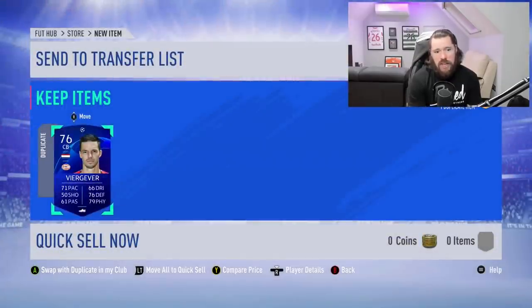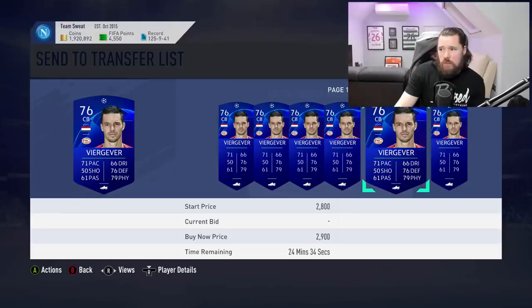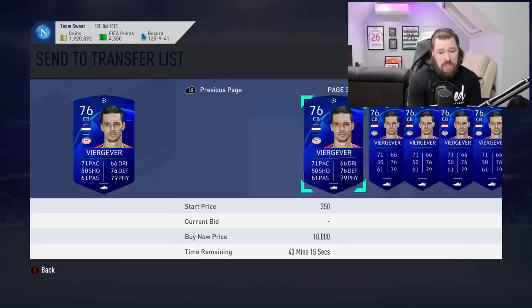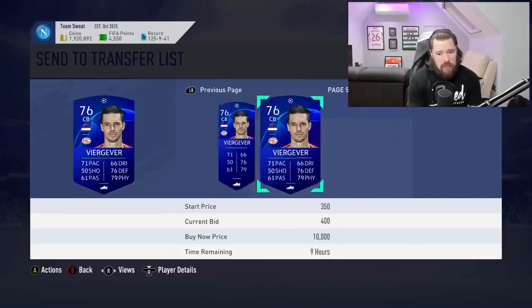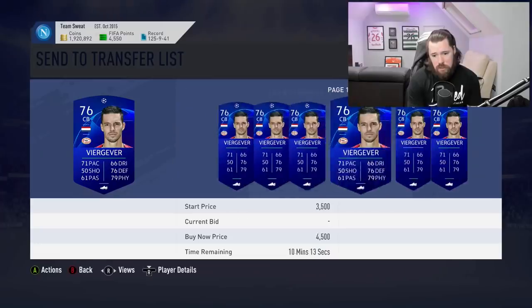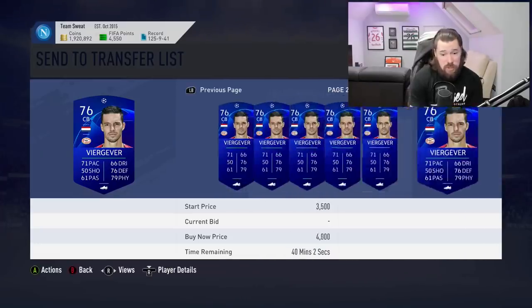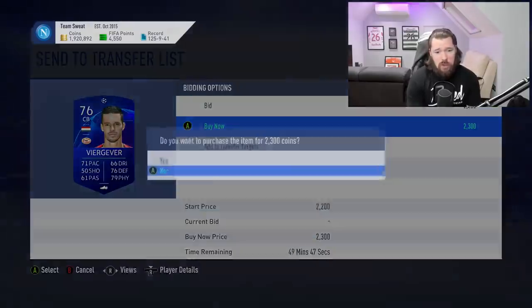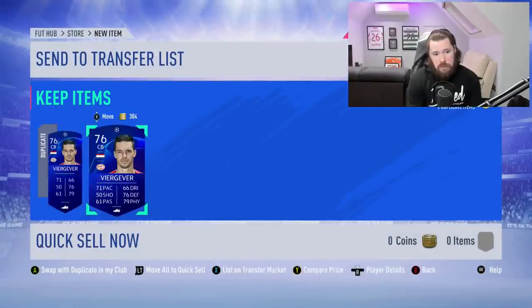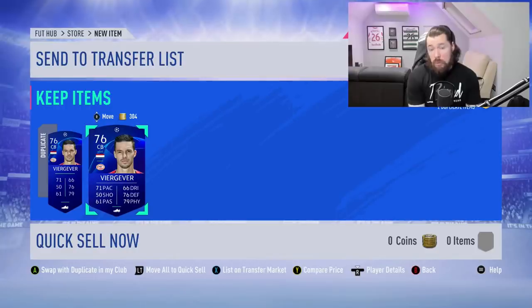So I have two untradeables — you can see that there. What you need to do now is compare price and go buy the cheapest one on the market. You need to get onto FUTBIN and find the absolute cheapest one to minimize your coin loss for storing a duplicate untradeable. The cheapest one here is supposedly 2,100 coins. There are 2.5s, 2.3s, 2.7s — I don't think we're getting one at 2.1k. Okay, 2.3 is the cheapest.